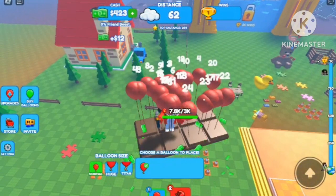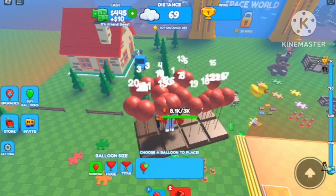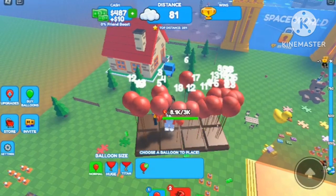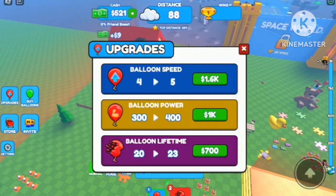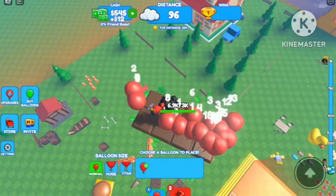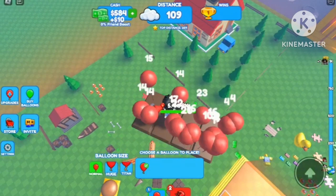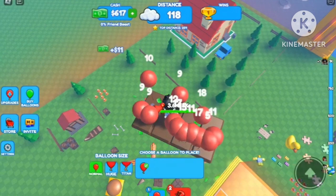There's Hershey chocolate and different types of chocolate. I know cookies and cream chocolate, I guess. I don't know much about chocolate, but as you can see we are flying on this piece of chocolate as we speak. Oh, we can click this — there's upgrades you can do, like balloon power, balloon lifetime, and things like that. You can also fly a balloon, but I feel like it's clever to check it out.